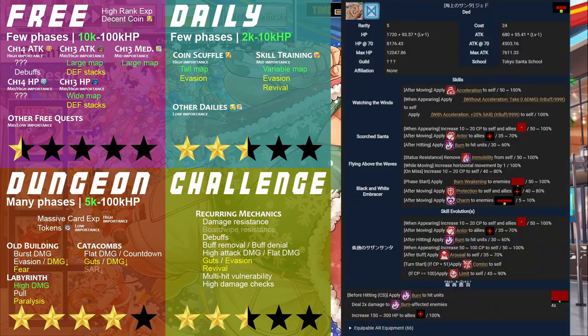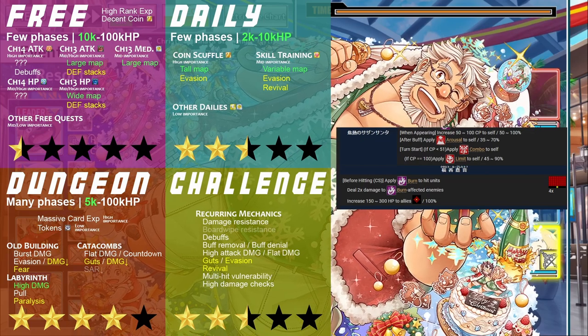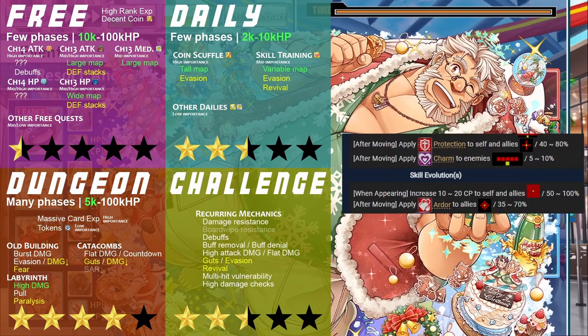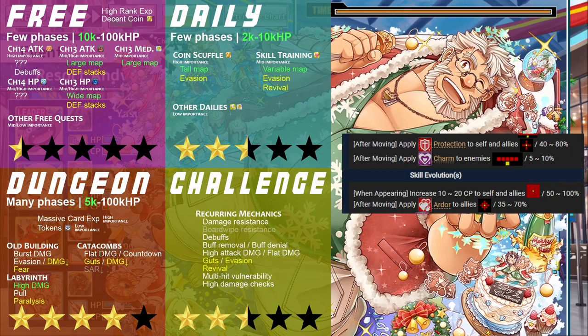Dead has a strong grip on large and wide maps, board-wiping with mob-clearing damage on the first turn while being able to ferry allies into a readier position for subsequent turns. This, paired with his humble supportive effects, make him potentially suited to taking on some dailies, dungeons, and challenges.